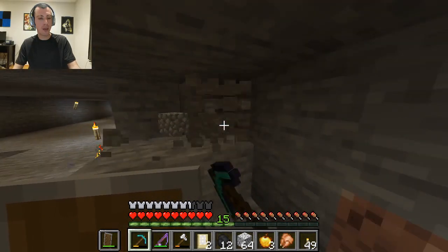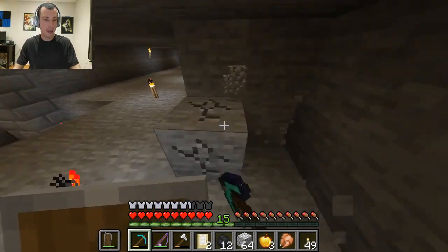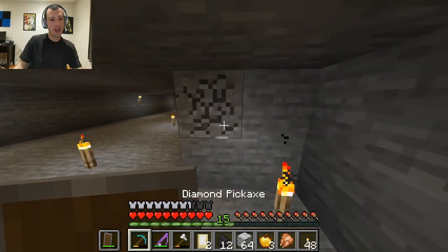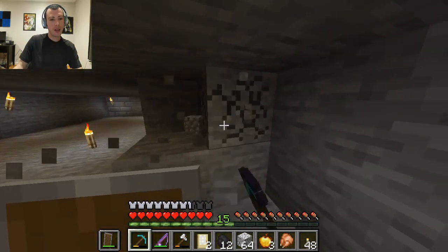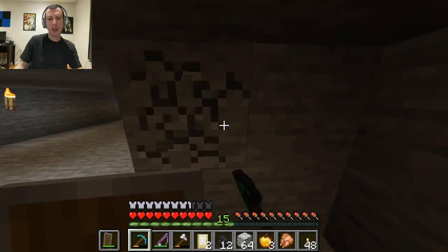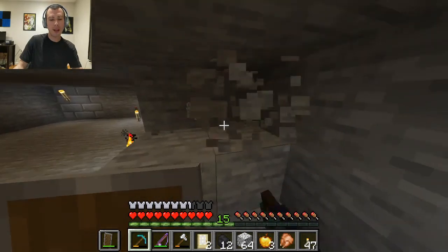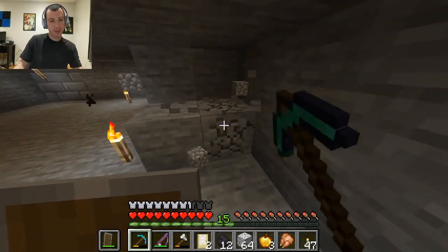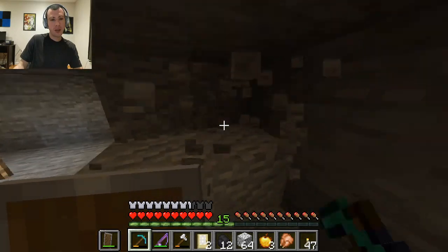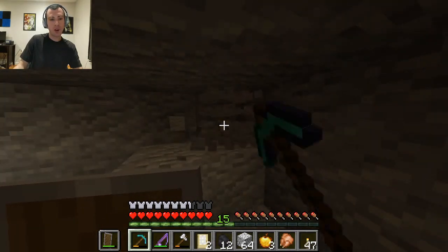That feels like I'm about to break my diamond pick — uh oh. Get close at least, in the yellow. I think the diorite is white and the granite is reddish pink.